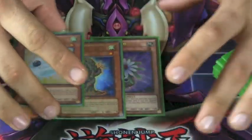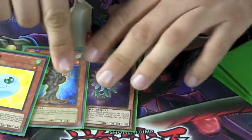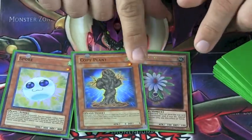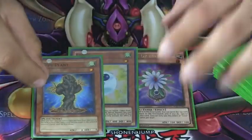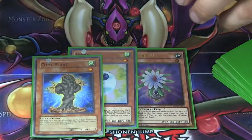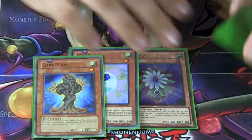Moving on to our tuners — we run Spore, Copyplant, and Glowup Bulb. Glowup Bulb is probably my favorite because you can make Barkion a little bit easier, and he's just always live in the graveyard. Spore is great as well. Copyplant I was contemplating taking out, but the ability to make Synchros or Xyz of various ranks is just fantastic.